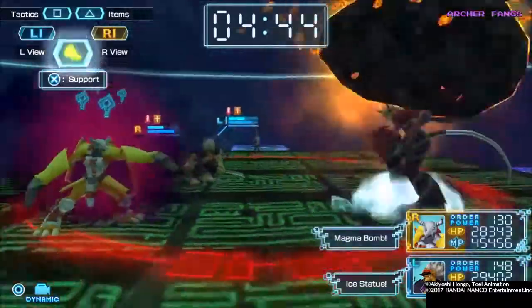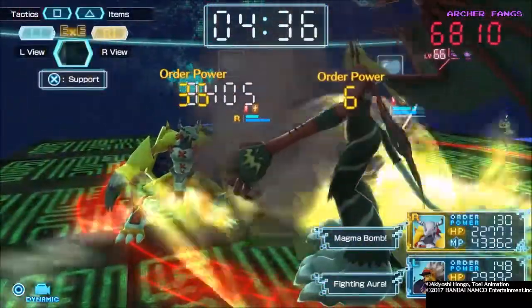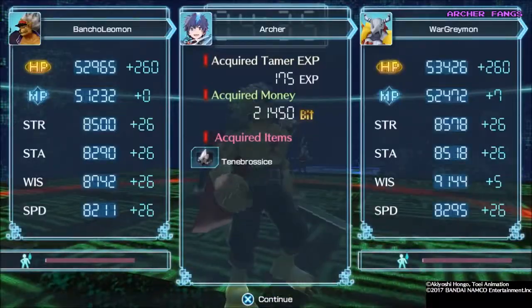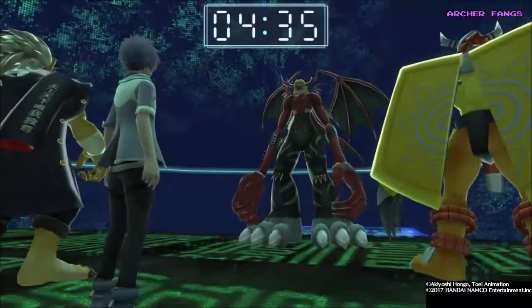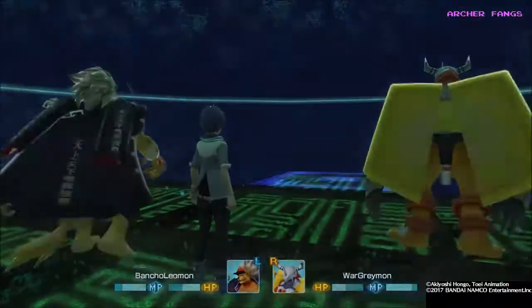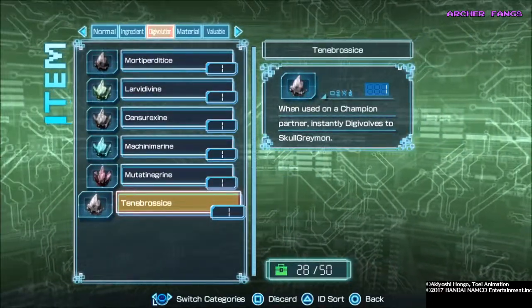This is taking a bit longer than I expected. There we got him — I really wasted almost a minute trying to find him. So we got the Devolution core for Metal Mayoramon. I need to check it out first. That was a good fight. Let's check out that item — it was Tenet. Oh, that's Let's Go Greymon!